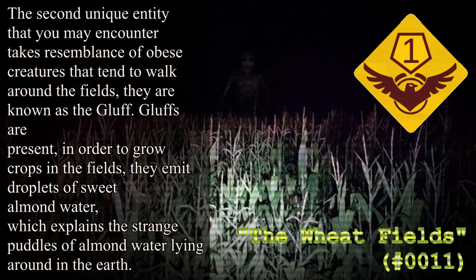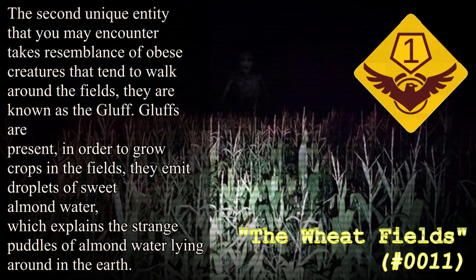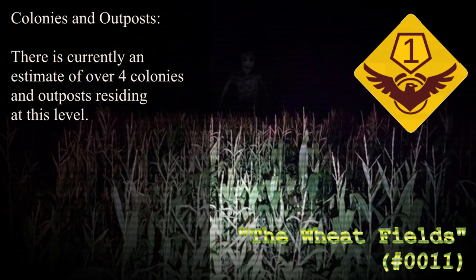The second unique entity you may encounter resembles obese creatures that tend to walk around the fields — they are known as the Gluffs. Gluffs are present in order to grow crops in the fields; they emit droplets of sweet almond water, which explains the strange puddles of almond water lying around in the earth. These entities are friendly and do not cause any harm towards humanoid species interacting with them.